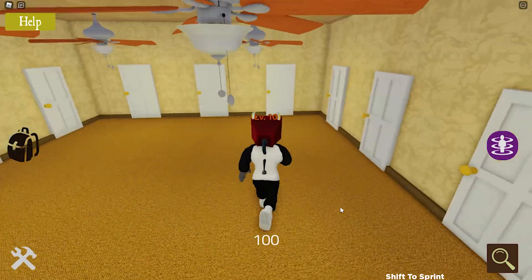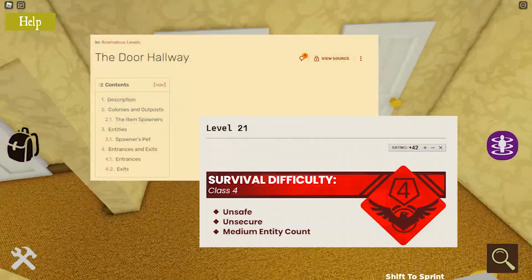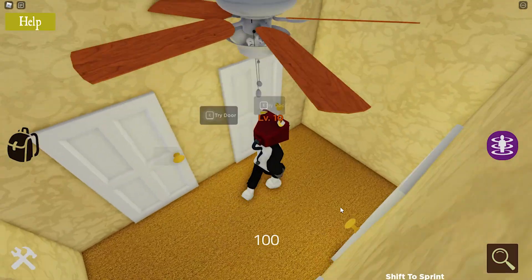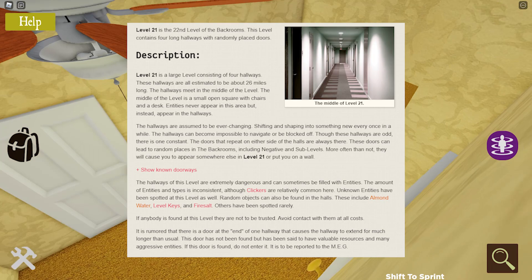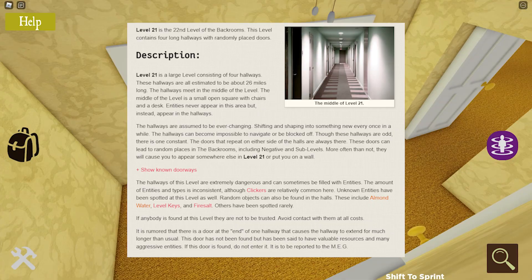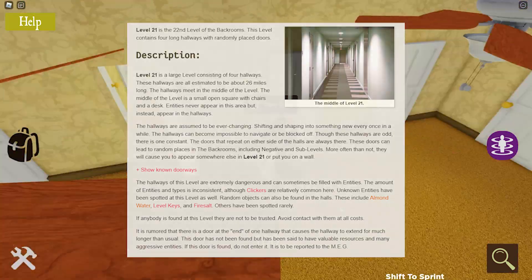This level is based on the door hallway, or Level 21 depending on where you're looking. However both tie back to the same thing — both levels describe a long hallway with doors lining both sides. Each door is usually labelled with a number or symbol showing a wanderer which level it will take them to if they go through it.